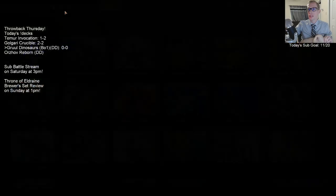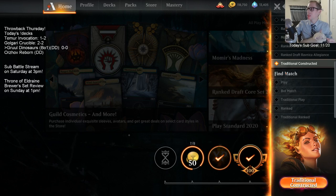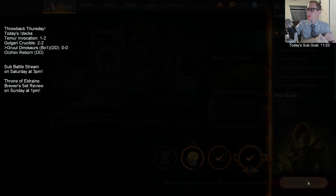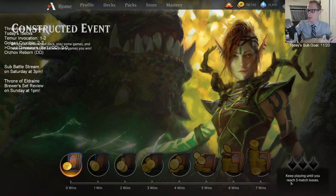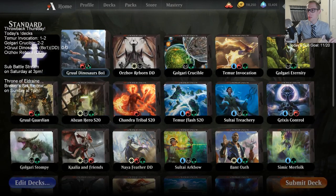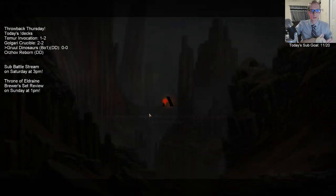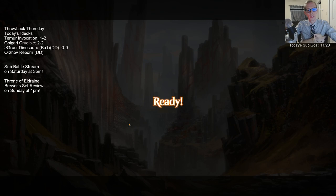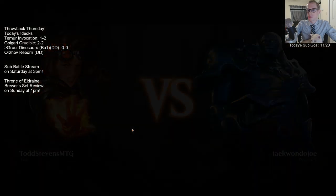So we got Gruul Dinosaurs - let's play a league. This is a donation deck, so we like to go play a league with it. Here's regular Standard Constructed event. We're going to play best-of-one: we play until we win seven or lose three, whichever happens first. Hopefully we can get that seven-win dream here. All right, here we go - Gruul Dinos!